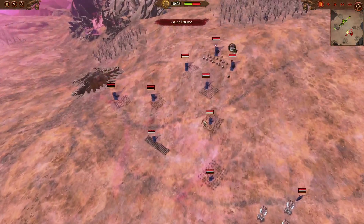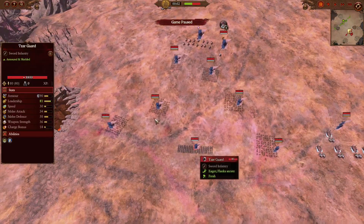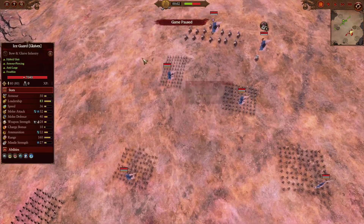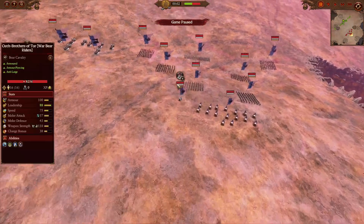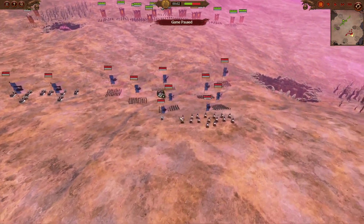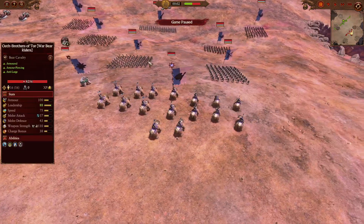For the Kislev army, we have a whole bunch of Kossars with spears, mixed in with a single unit of Tsar Guards as a centerpiece — a boulder among the rather squishy Kossar frontline. And then at the back, we have a couple of Ice Guards with glaives to provide even more firepower, as well as some frostbite to slow down my advance. For the large models, we have a couple of heavy war sleds, whose bullet fire would be really useful in picking off single entities and doing nice damage against armored targets.